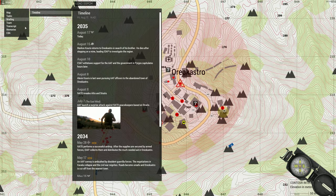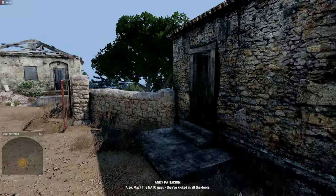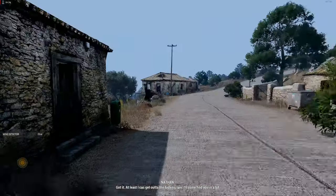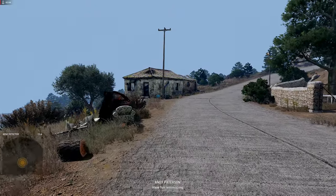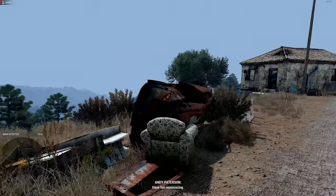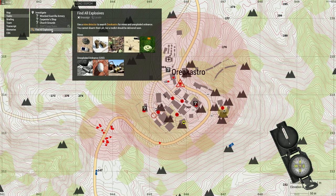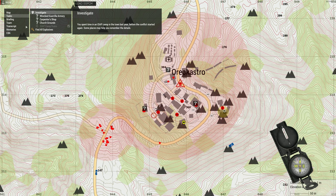Our tasks are to investigate the Guerilla Armory and Carpenter's shop. The Wrecked Guerilla Armory, the Carpenter's shop and the church grounds — we are going to go to these places and take a look. We are also still searching for explosives, so that we can disarm them later when the toolkit arrives.